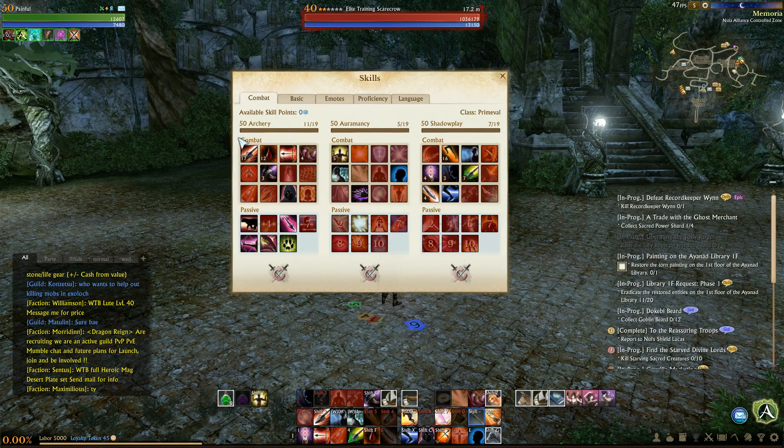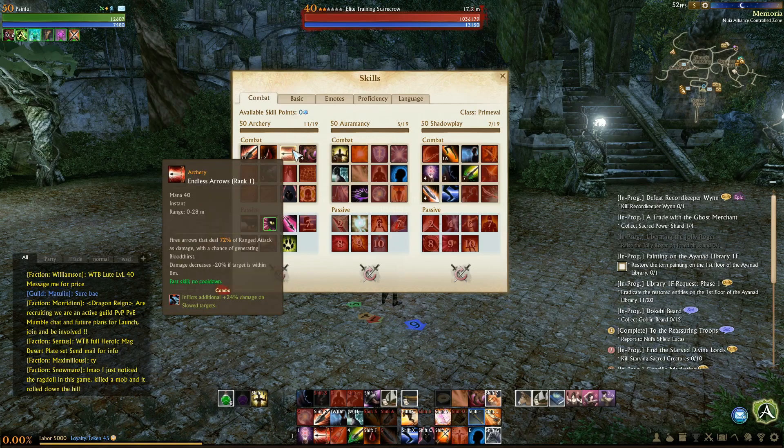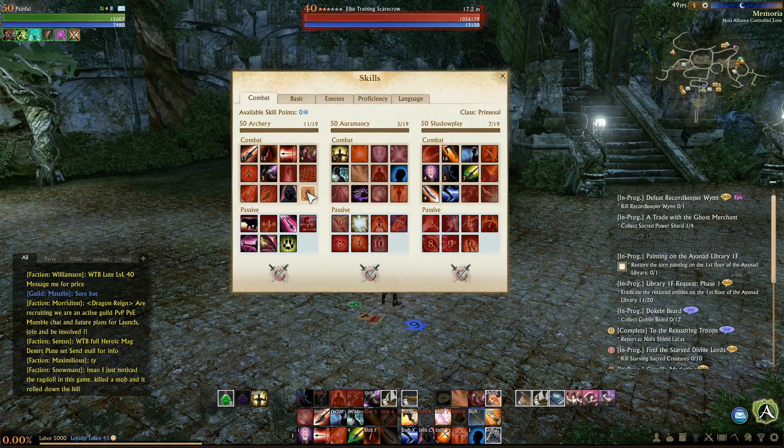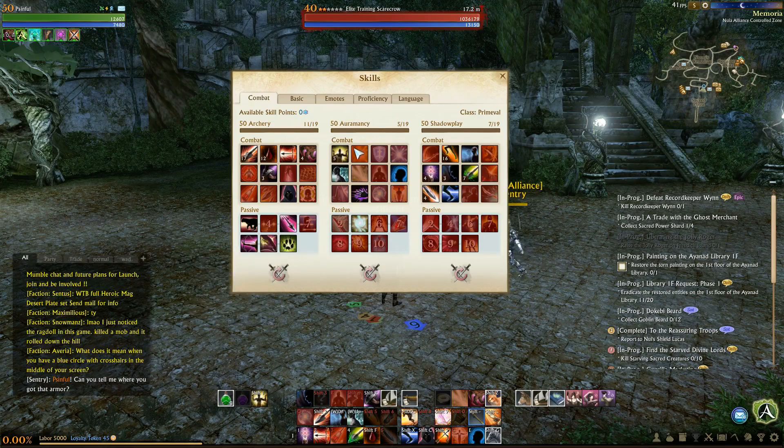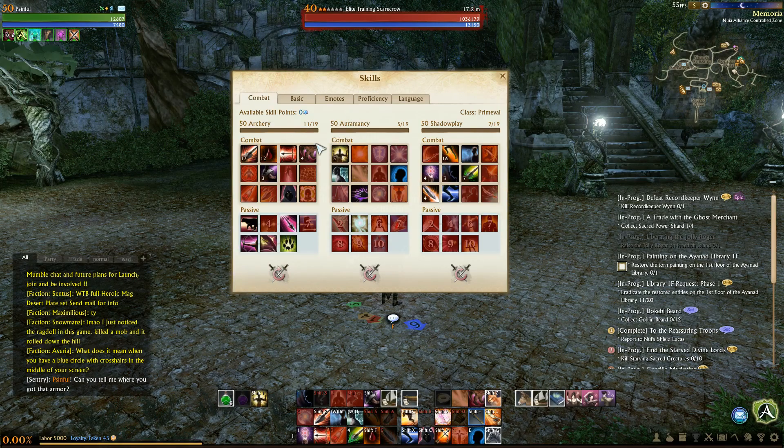The spec is going to be: Charge Bolt, Piercing, Endless Arrows, Double Recurve, Snare, Intensity, Wild Instincts, Expertise, Marksman, then Sharpshooter, Feral Claws, and Oromancy. I'm taking Port, Teleport, Shrug It Off, Leech, and Hearten.